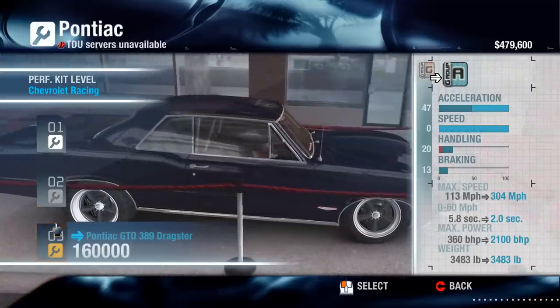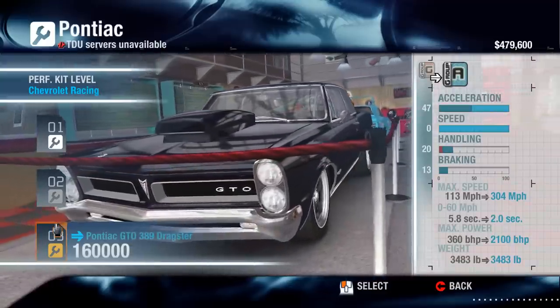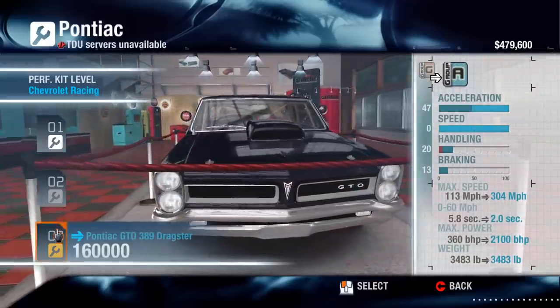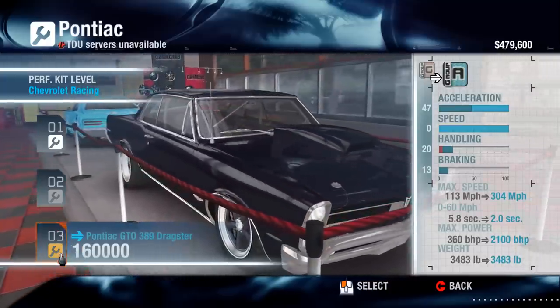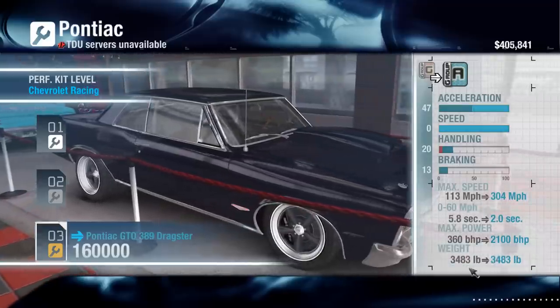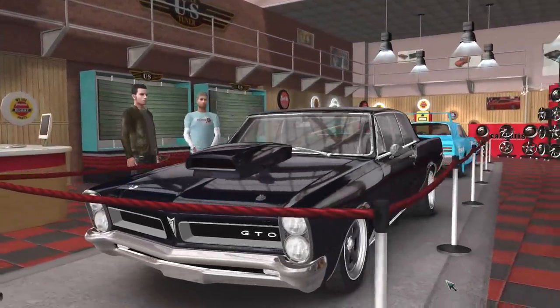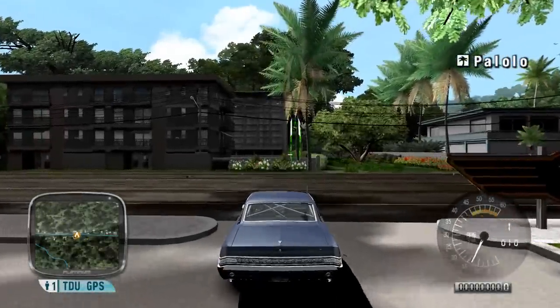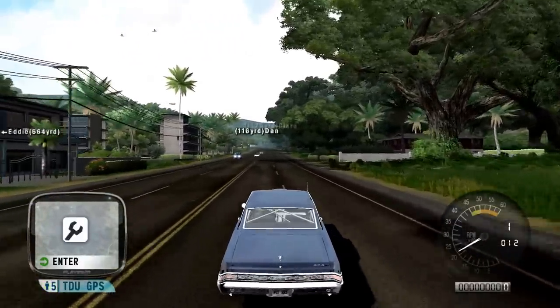I want a 2000 horsepower drag car very much in my Test Drive Unlimited, so that's what we're going to do. It's much cheaper than the Fast and Furious upgrade - 160,000 for this much power. Yes, I want to buy all of that. The vehicle is tuned. I'm now slightly terrified of it. I'm not 100% sure what I'm going to be doing with a 2000 horsepower car.